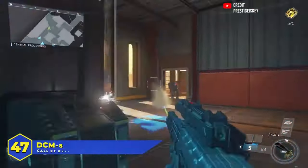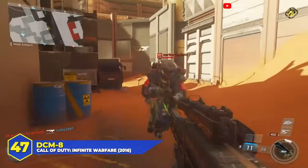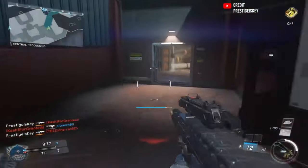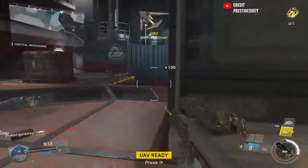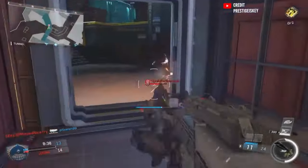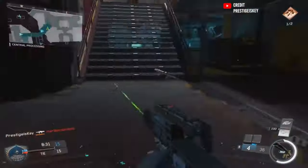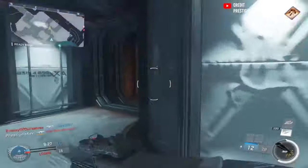At number 47, the Infinite Warfare DCM-8. Usually, full-auto shotguns are a point of concern for the COD community, but not the DCM-8. A full-auto energy shotgun sounds intimidating, but when you look at the numbers, it was a baby. 12 rounds in the mag — okay — but range was bad, and since it was an energy weapon, you couldn't put extended mags on it to help with that constant reloading. There also weren't very many variants of the gun you could use. Almost like Infinity Ward forgot about it once the game launched, and to be fair, most of the community did too.